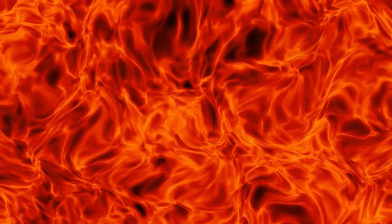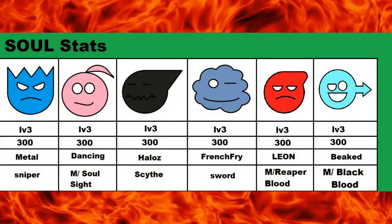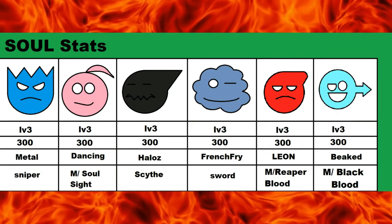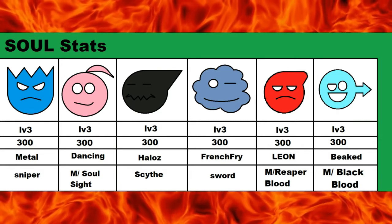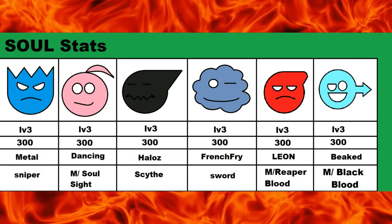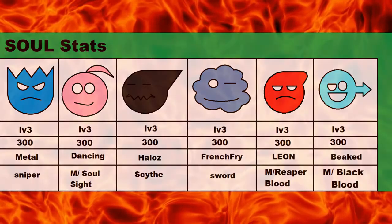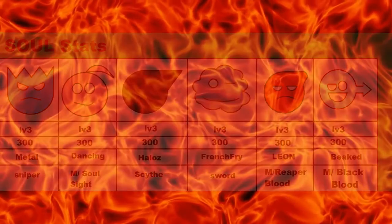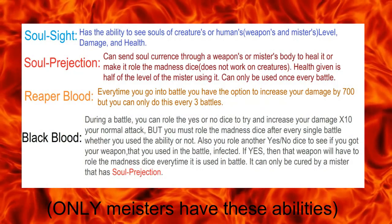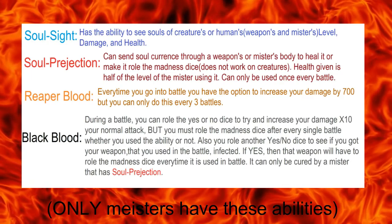We also have the level-up screen, which tells what everything is and what everyone is. For example, if we look at the one all the way to the left — which is Metal, aka Zeth — we all start at level 3, but he is a snipe rifle. Then we go over to Christy's Soul; she's a Meister of soul sight. Going to the abilities in general — Meisters have an M-dash and then an ability. Those are used based on this chart right here. If you want to know what abilities do what based on who's got what, pause the video and skip a couple of times.